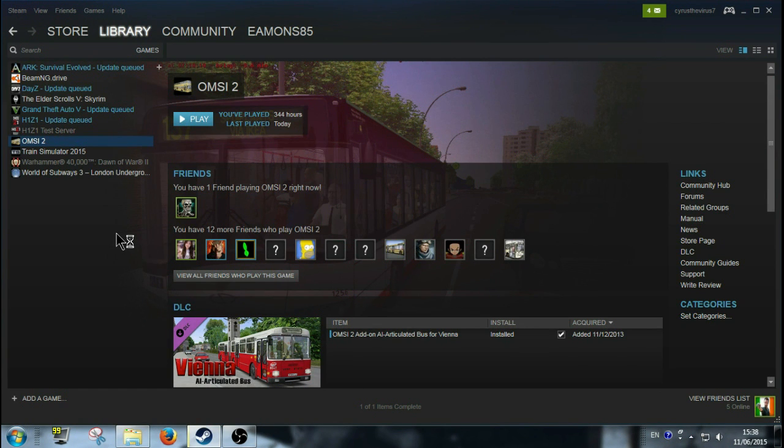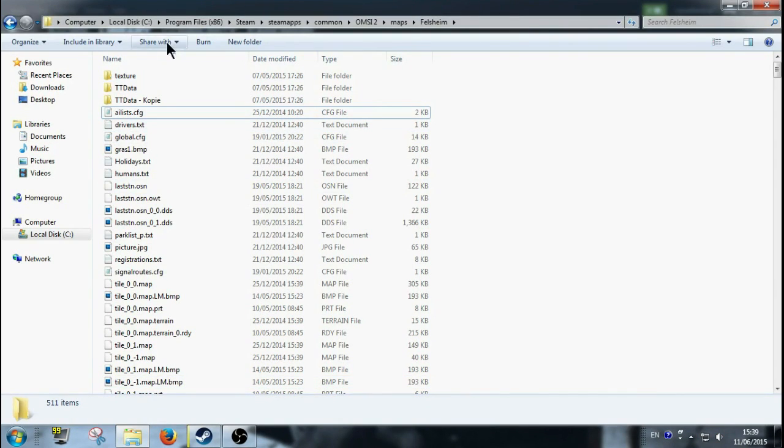I just want to show you what's happening and what I'm going to do here. I'm going to use the map Felsheim as an example. People have been asking me how to get the repaints on the AI buses, so I'm going to show you today how it's done. It's very easy — there's no changing of buses or anything like that. Hopefully OMSI loads for me.